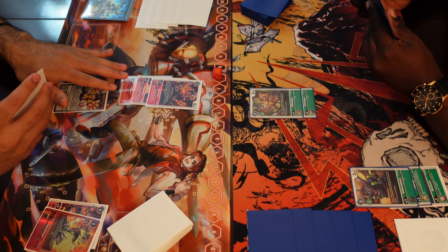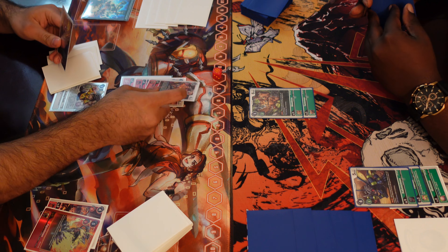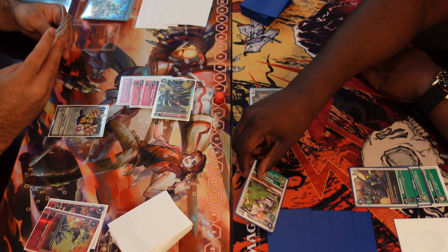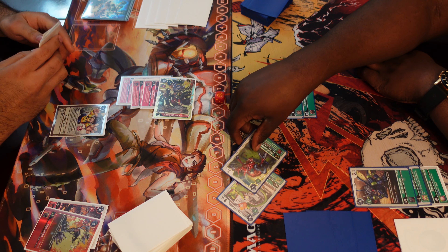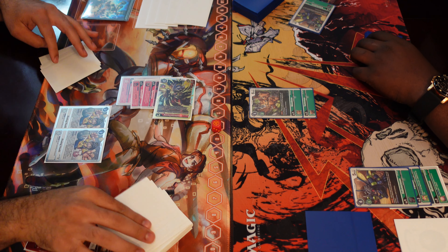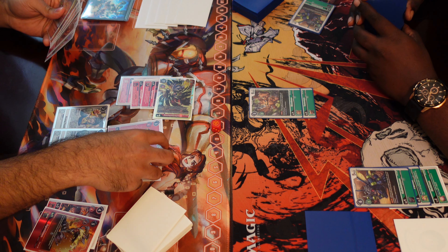I do have Ancient Greymon in hand. Agunimon's effect allows you to, when attacking, digivolve into an Ancient Greymon for a cost of two, but it dies at the end of the turn. Ancient Greymon says for each hybrid or Greymon underneath his materials you get security attack plus one, so he currently has security attack plus two and piercing. Going to check three security cards.